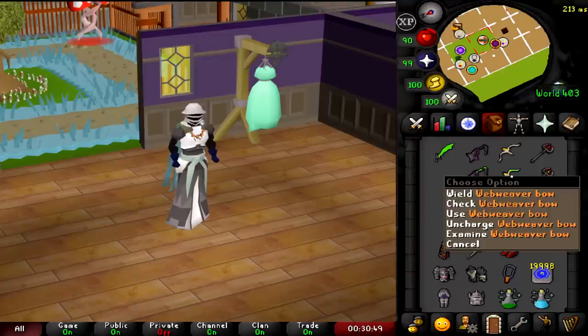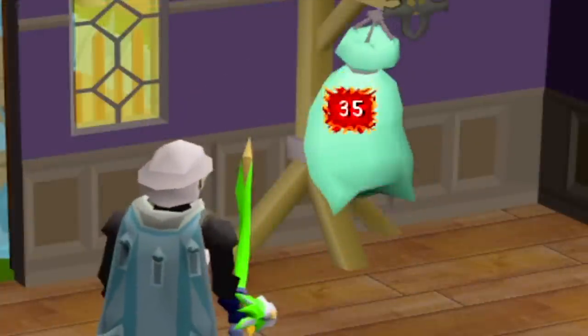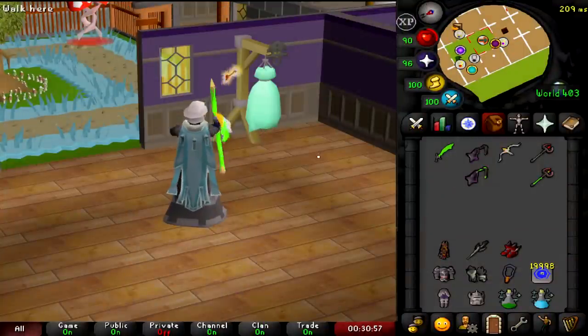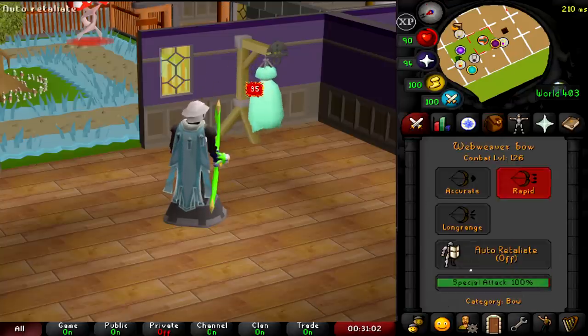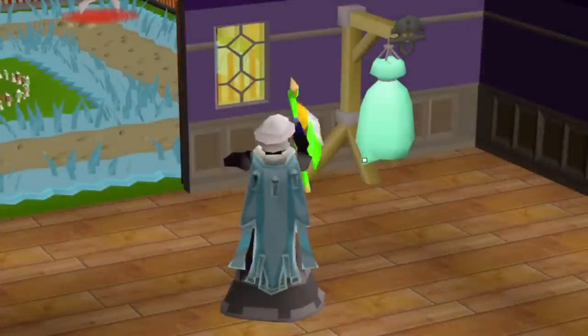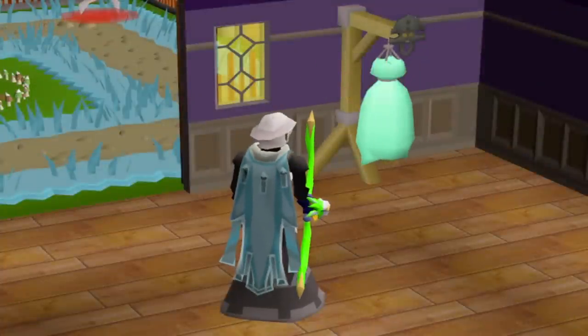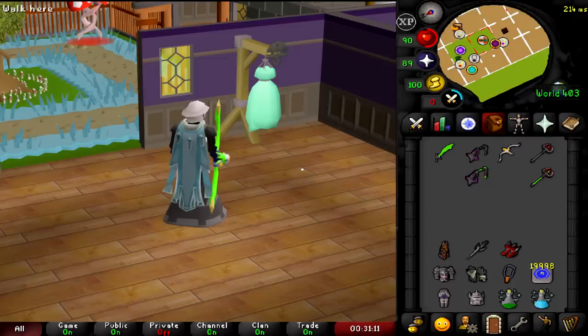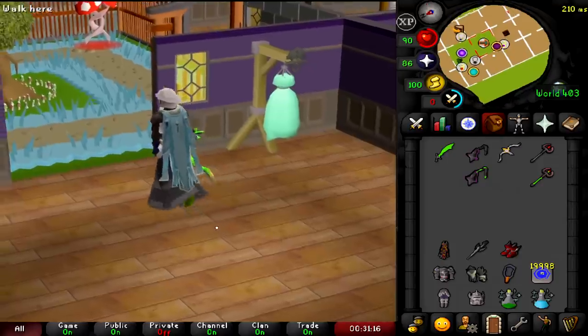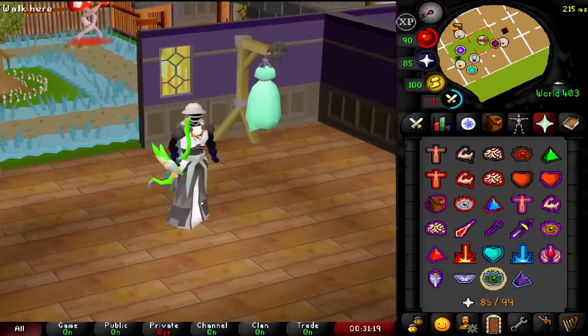Next up we have the Web Wither Bow — a crossbow with a spec bar and this thing slaps. Look at the max hits on this thing. You hit 35s every three ticks. That's one tick faster than a Dragon Scimitar, which is very, very quick. And if you then dump specs — 14s on four hit splats, and you can do that three ticks apart. That's just crazy. It'll be amazing for anti-PKing. And if you're in the revs farming them and a PK gets on you, you have a chance of killing them just with that alone.